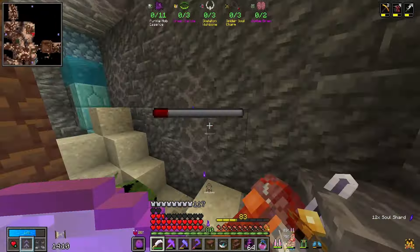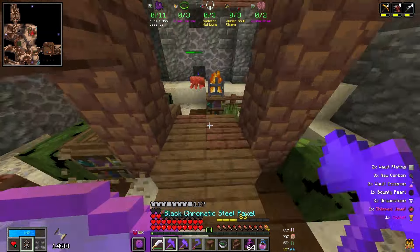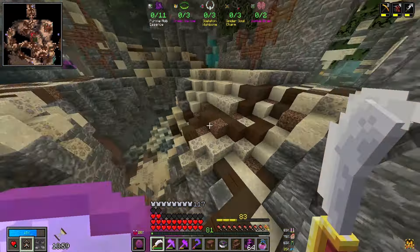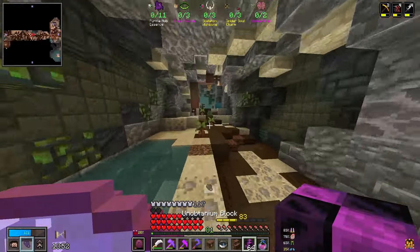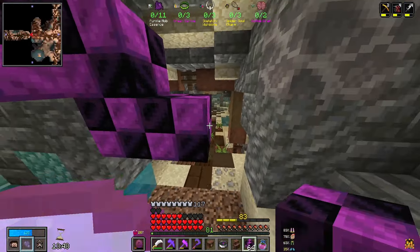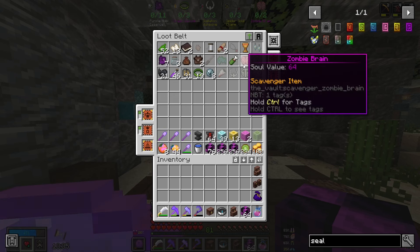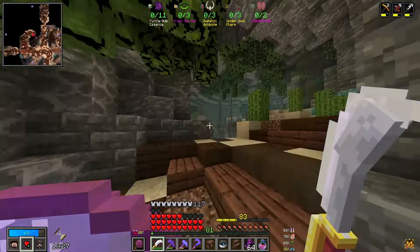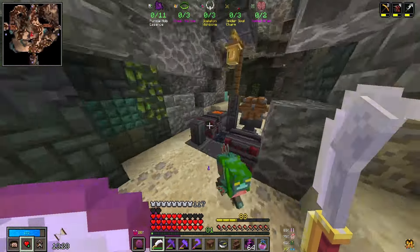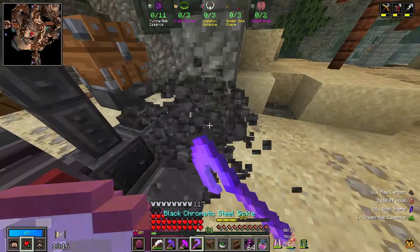That's one zombie brain. Wonderful. Thirteen minutes left. I think we may be best off just looting whatever we come across at this point, because it's not going brilliantly, which is kind of to be expected. It's a very tricky scav that it gave us this time. We obviously have the green bangles, haven't found any ores, haven't found any spider soul charms, and got one zombie brain.